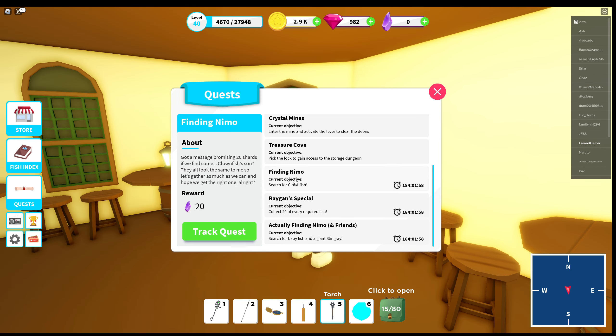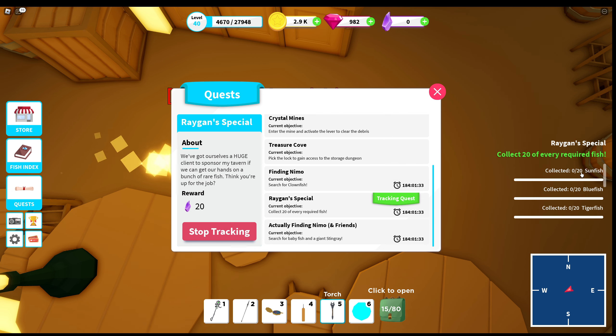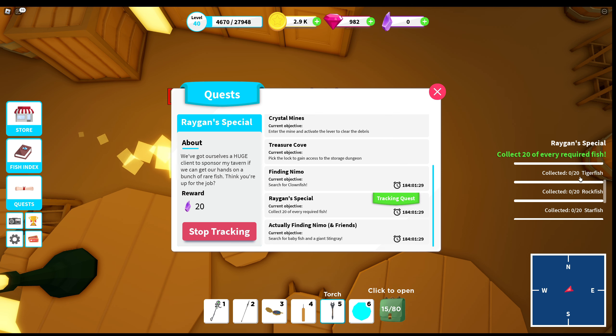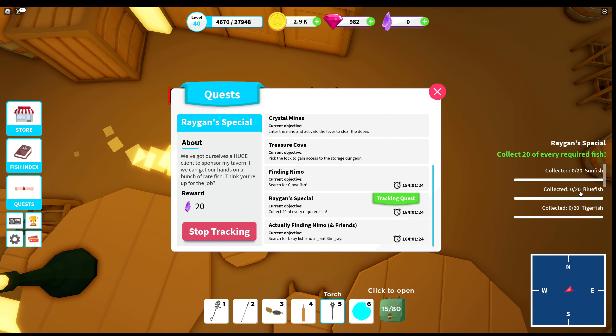We have Finding Nemo — you simply search for clownfish, collect 75 clownfish and then you're done. That one is pretty interesting and it's doable for everyone. Then we have the Raygun Special, which requires 20 sunfish, 20 bluefish, 20 tigerfish, 20 rockfish, 20 starfish, and 15 stingray. That is quite a lot of mythical fish, and with my rod and rarity chance it's gonna be a challenge.